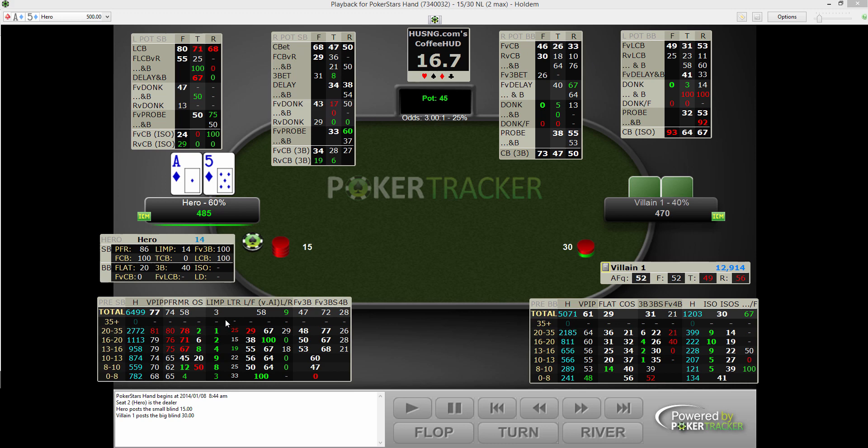Further on, we go to the limp column. All these are filtered by stack depth — you can see zero to eight. We've gotten rid of open shove because at short stacks, basically every preflop raise that's not a min raise is essentially an open shove. A 3X is very similar strategically. So open shove is folded into preflop raise.